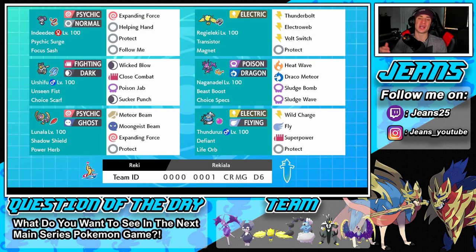What's going on YouTube, Jeans here. Hope you guys are having a wonderful day. Today we are back playing some Pokemon Sword and Shield — you guys already know the deal, hopping onto that ranked doubles ladder. We've got an awesome video today featuring two Pokemon we've only used once before: Choice Specs Naganadel alongside Power Herb Lunala.